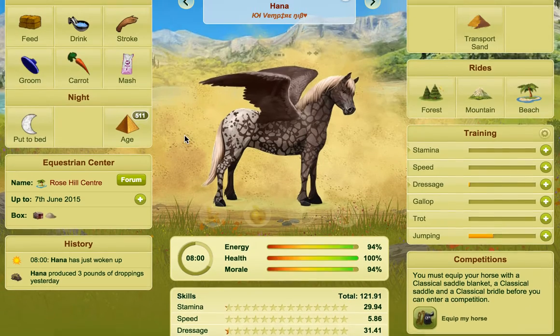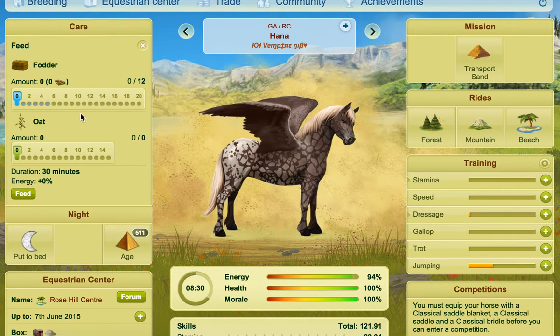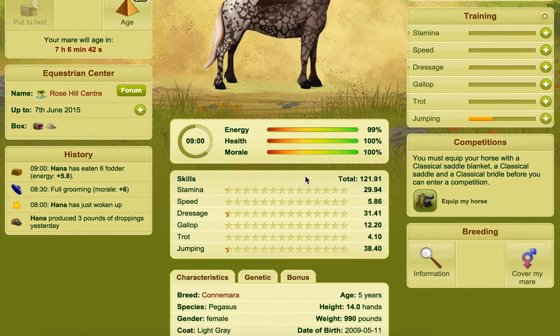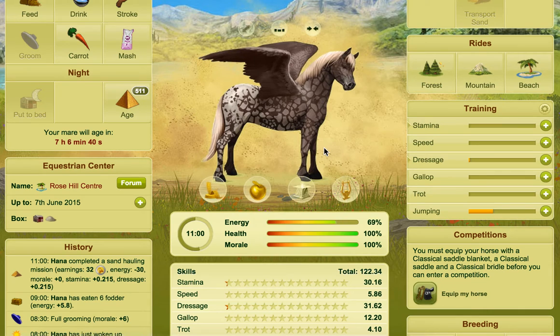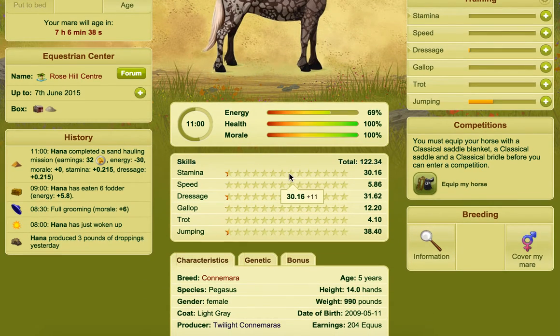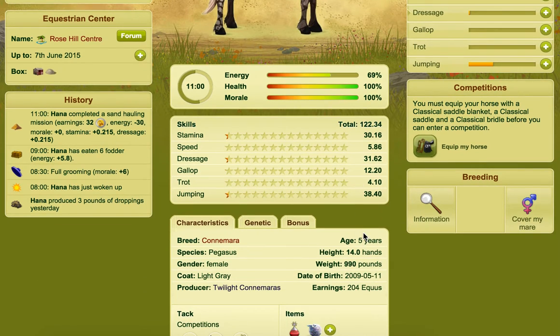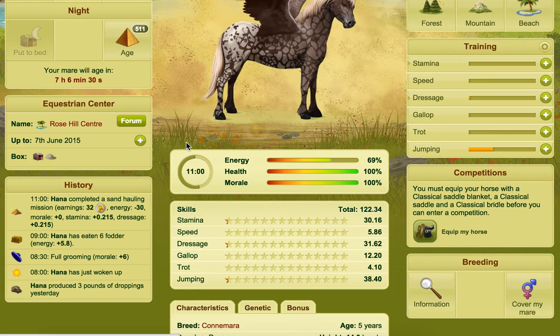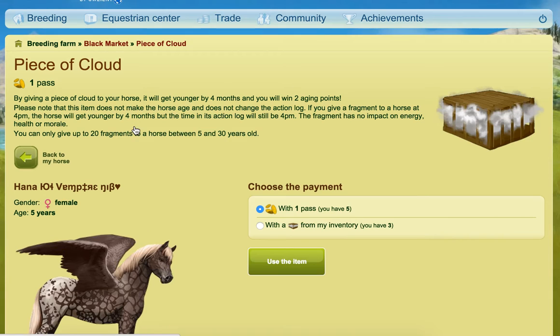I'm going to do a few actions just to show you what I mean — the action log is unchanged. You can see she's been fed and groomed. We'll do a lesson as well. So it's 11 o'clock, she's got 69 energy, she's five years old, and I have 511 ageing points. Now we'll give her the Peace of Cloud and use this item.